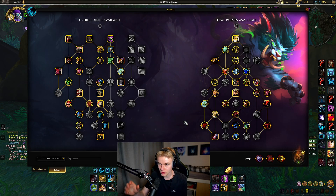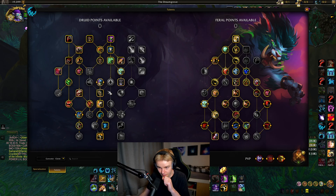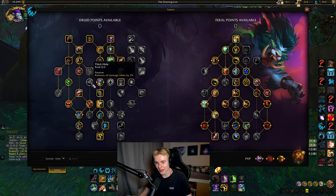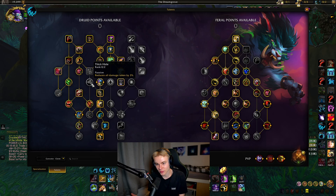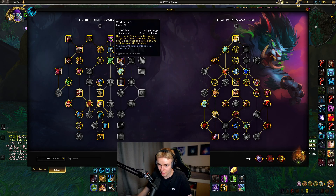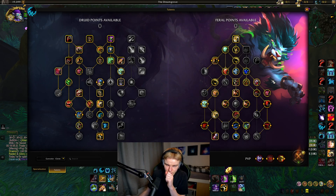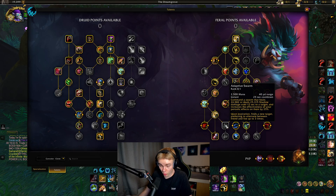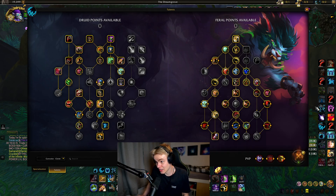Let's go over the most important parts of the build. We do have Cyclone — keep that in mind. We have Heart of the Wild, Double Wild Hunt Instincts. We're not getting Thick Hide or Iron Furs, so we're a little bit more on the squishy side with this build. You could skip Cyclone and grab those, but I don't really recommend it. Cyclone is great for setting up Convokes. For the Feral side, what we're skipping compared to a normal Feral build is Swarm and Circle of Life and Death.